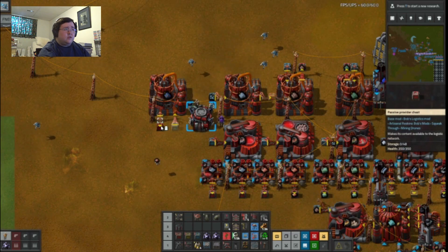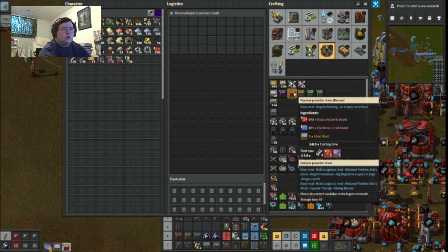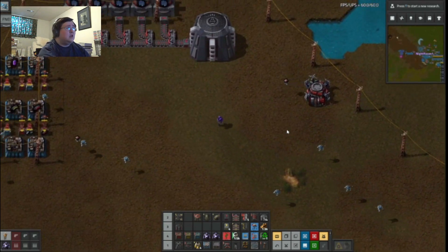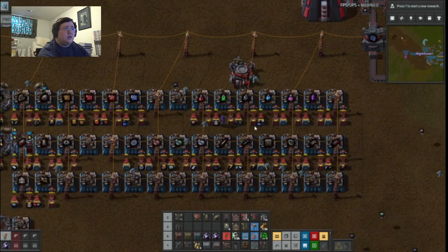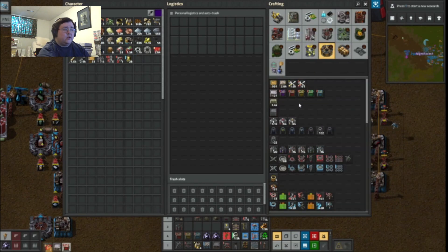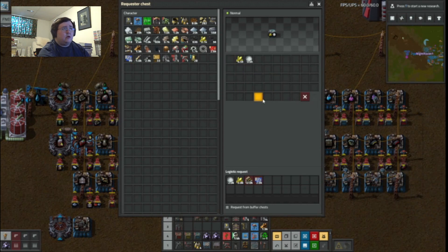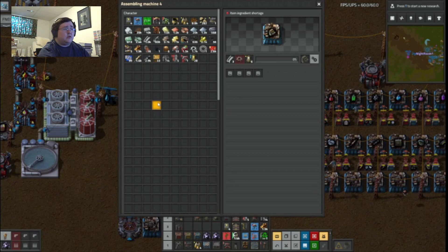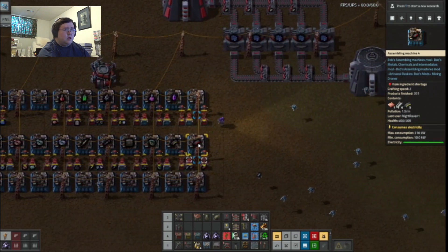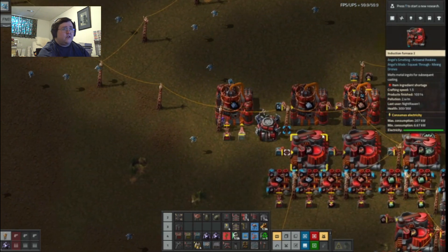Another passive provider. Dammit, it's the electronic stuff. Grab that before it does anything else with it — it's already taking off. Luckily it's in range. Gears. Iron is a bit of an issue, I guess because I did not have iron set up properly. I need actually four inserters.